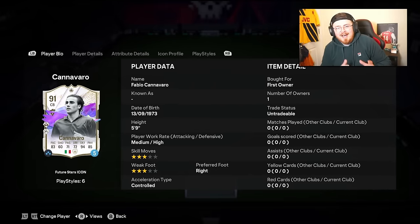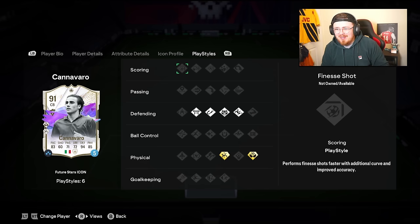Another Italian Future Star icon is here and it's Fabio Cannavaro. On paper he has some potential, but what are these playstyle pluses? We've got Acrobatic and Aerial Plus. It's an interesting one for me.